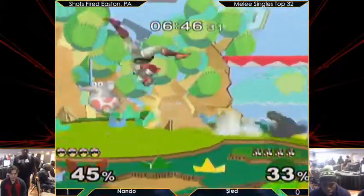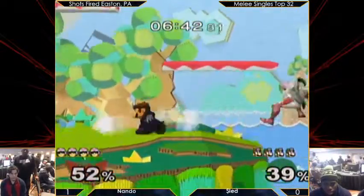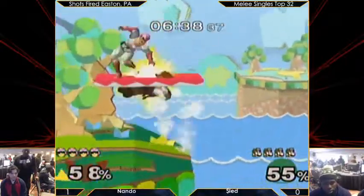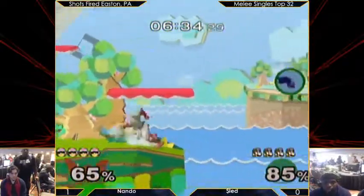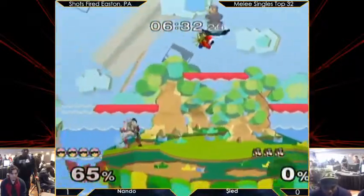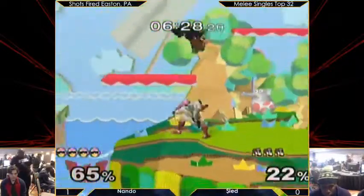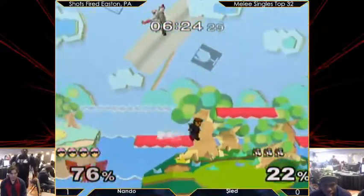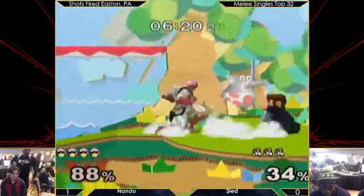Great shab right there. Making good use of those platforms right now, taking Nando off. He gets the up-B grab, and the knee for a nice stock. One thing he does have to be careful is allowing Nando to get back on stage, because the minute he recovers back on stage, Nando has center stage — he's Falcon, he's going to take advantage of that, run around, and use the knee. Which he didn't, which is why Sleight lost that stock.